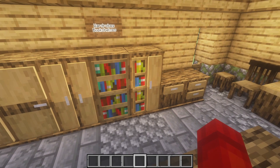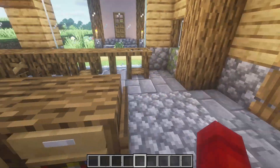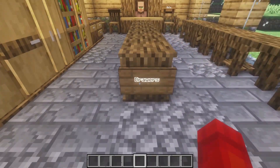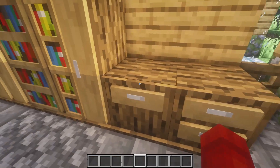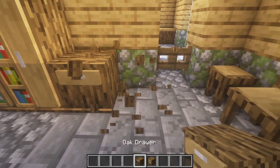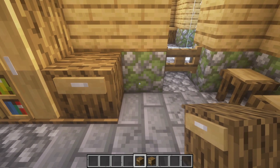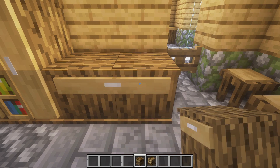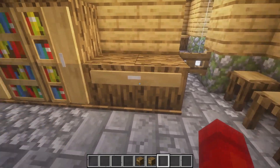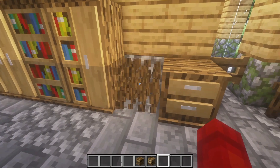I'm going to put it right here and then we can put it in our base when we're done. These are drawers. We have the oak drawer and the oak double drawer. The cool thing about the drawers is you can enlarge them horizontally. So now we have a big drawer and with the double drawer they will just be bigger.